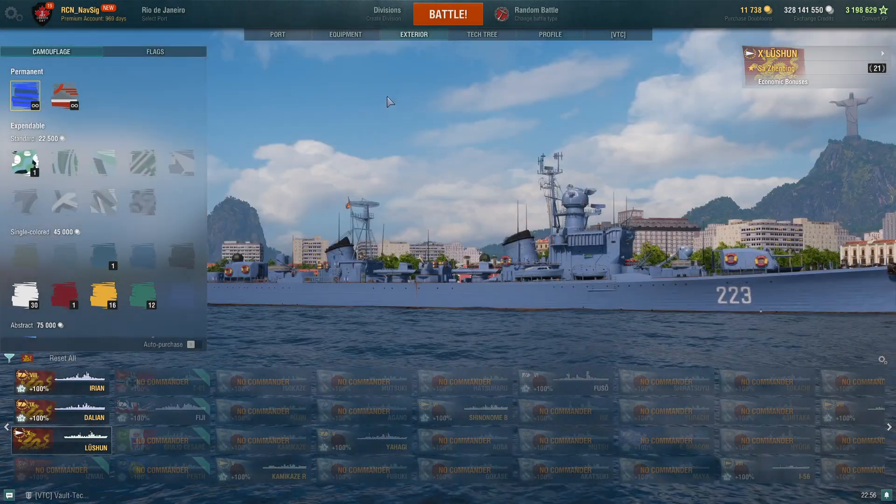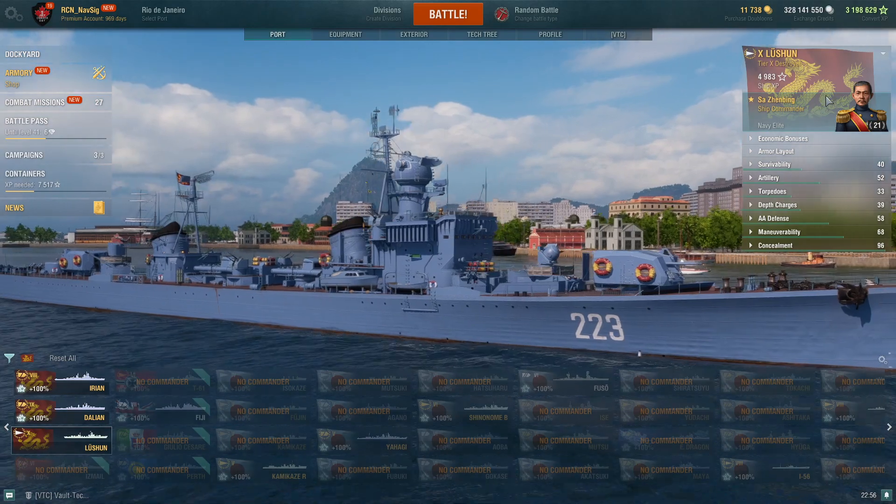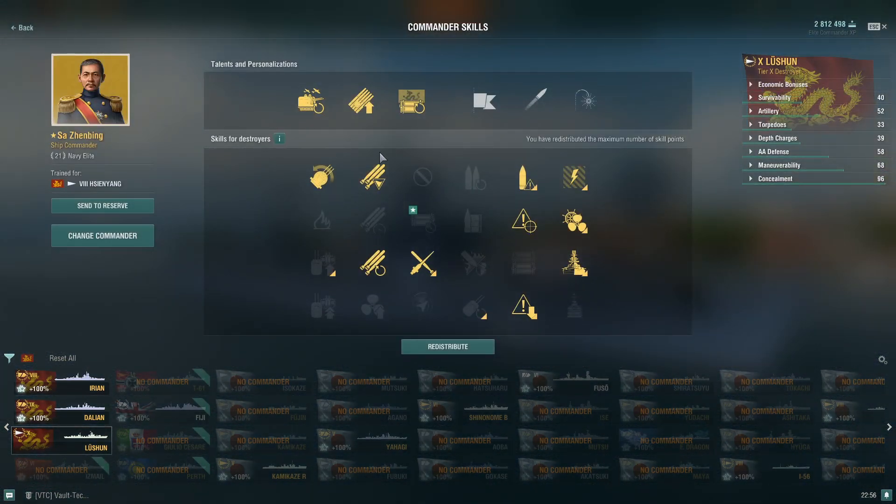Let's look at captain skills. I took Grease the Gears for the specialty captain, Liquidator for torpedoes for 30% more flood chance, Preventative Maintenance, and Last Stand — those four are really important. I took Survivability Expert because I wanted as much health as possible, and it does pay off at tier 10 — that's an extra 3,500 HP. Adrenaline Rush, Fill the Tubes to reload torpedoes quicker, and of course Concealment Expert. Pretty standard build for me.